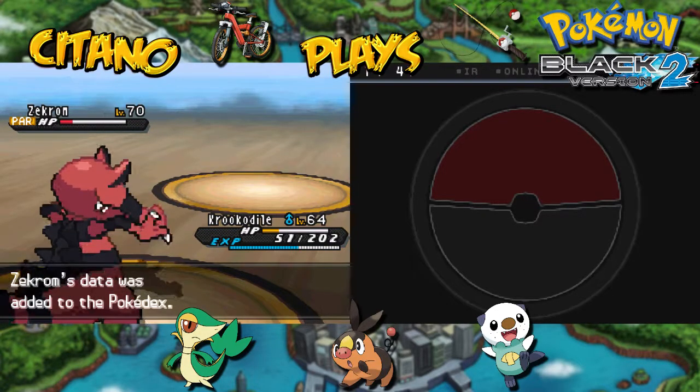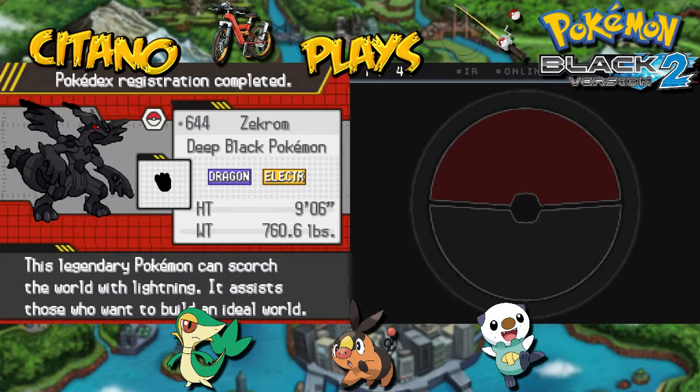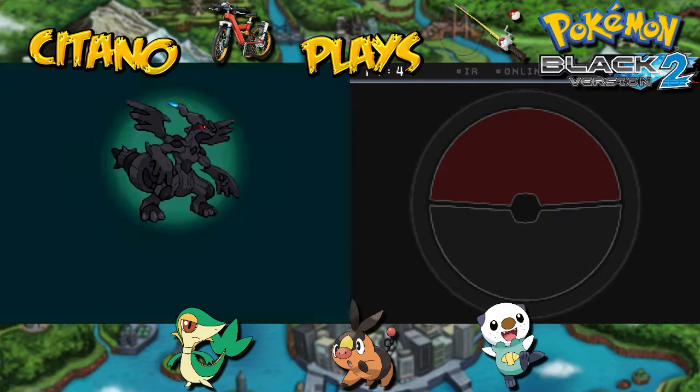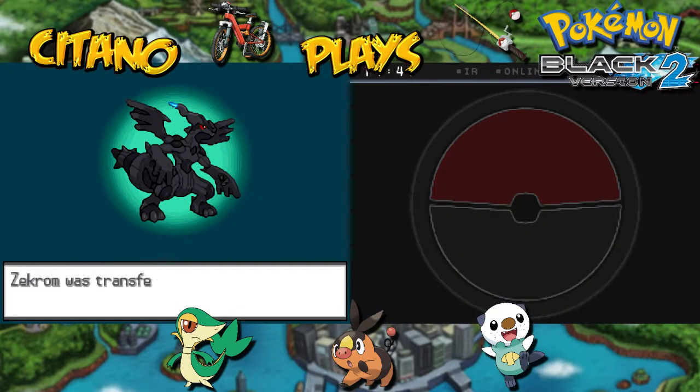Great, let's check out its Pokédex stats. Zekrom — Deep Black Pokemon. Look at that: 9 feet 6 inches, 760 pounds. This legendary Pokemon scorches the world — it assists those who want to build an ideal world. That sounds good to me. Very, very nice.